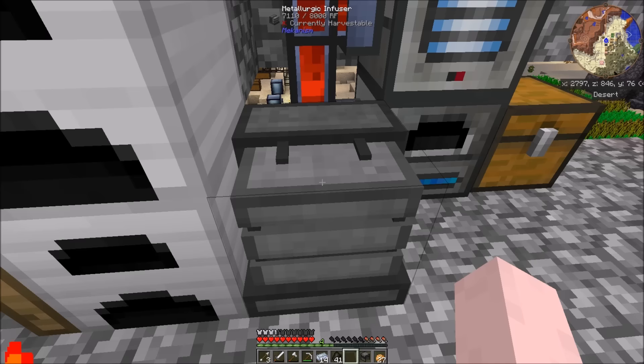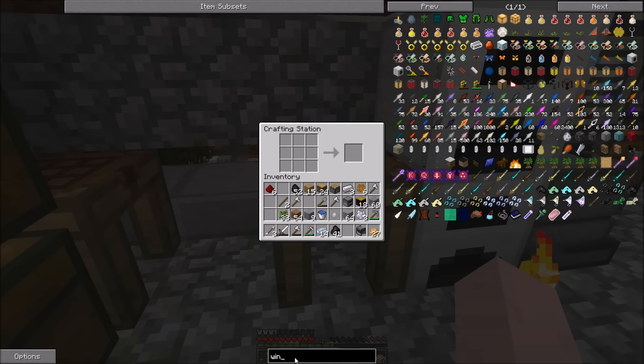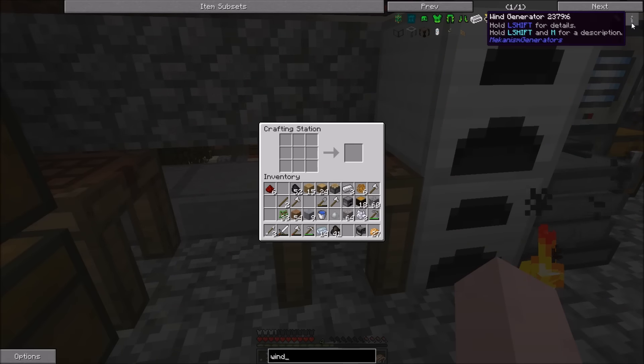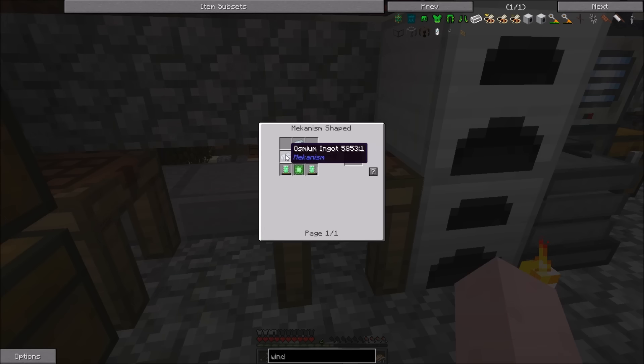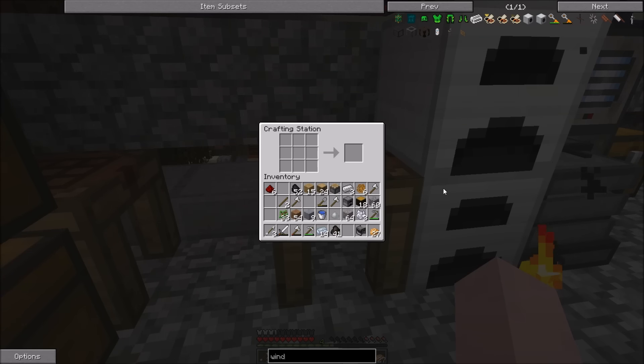Hopefully it's coming into here — yes, it does look like it's coming into here. And for this, what I'm going to make is one or many wind generators. They require three osmium, some energy tablets, and either an electronic circuit or a basic control circuit. But let's look at this first — it requires just a piece of redstone and an iron in the metallurgic infuser. Wow.